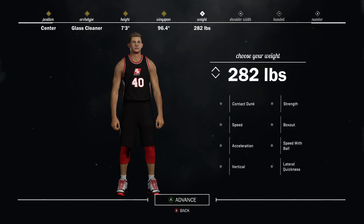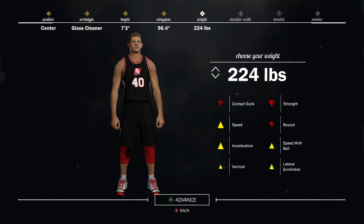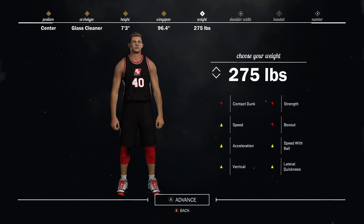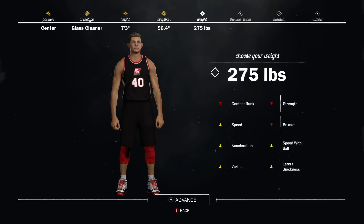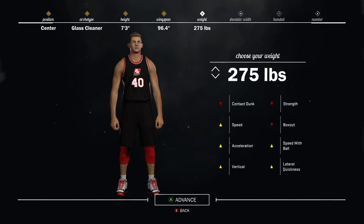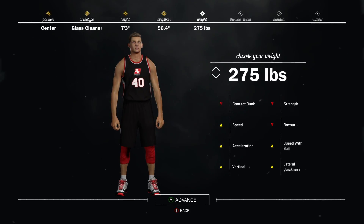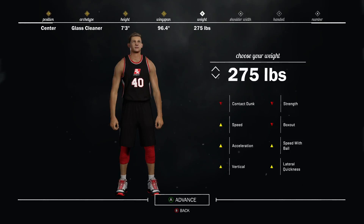Next, your weight. Especially stretch bigs — I see them put weight all the way down, thinking it makes their speed go up. That is definitely not what you should be doing. I wouldn't put it any lower than 275, and that's already pushing it. It really does depend on your archetype — stretch bigs can probably go lower than the glass cleaner archetype, so check out my best player builds playlist for the specifics. But just do not minimize your weight or you will be getting bodied in the paint.